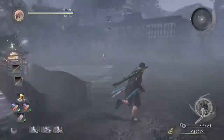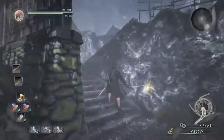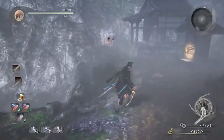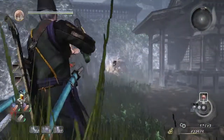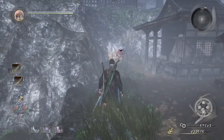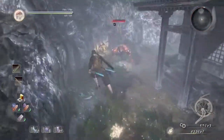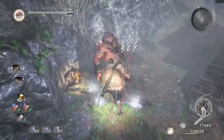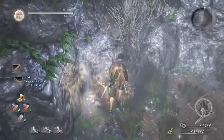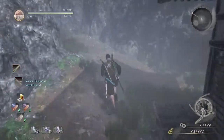We're just going to go up these stairs and have our cannon ready to shoot down this Yokai. I had to quickly switch to Dual Sword, and now I can shoot this Yokai, knock him out, and then finish him off with a Fatal Blow — or a Finishing Blow, or whatever you want to call it. Loot this corpse, and then we're just going to go up this hill.